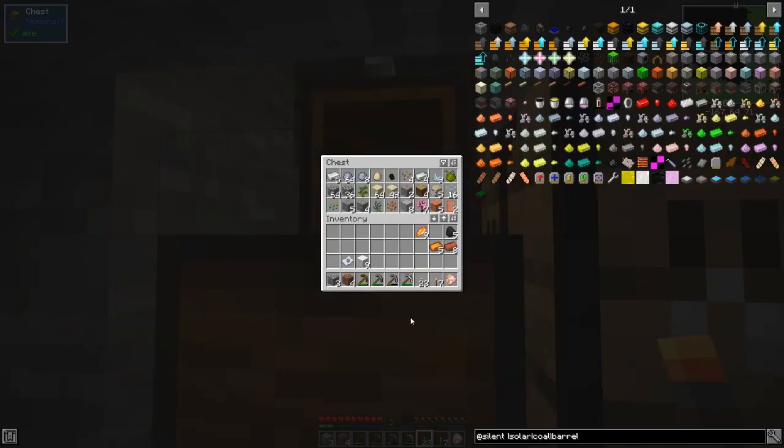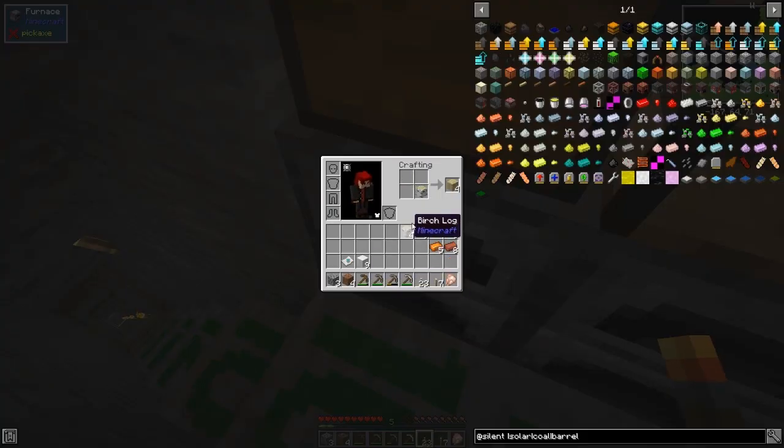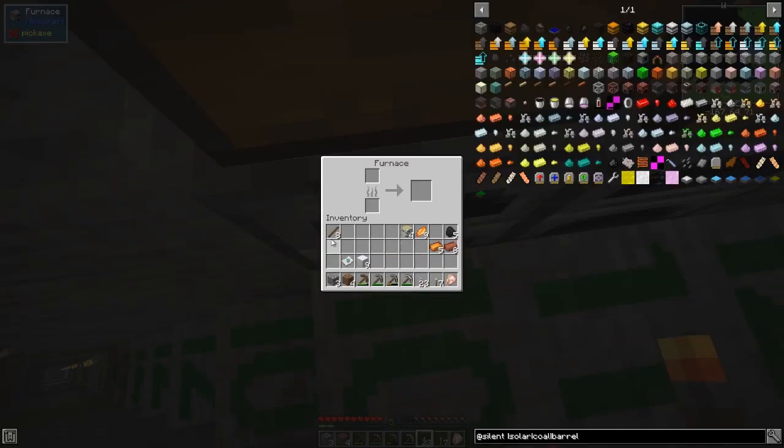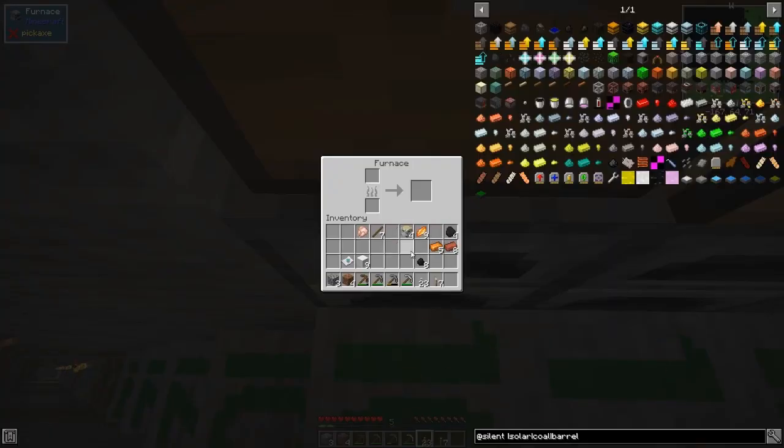I just need some wood — I sorted out my inventory a tiny bit. I want to cook some chicken. You can craft coal into mini coals — you get eight mini coals from one coal, and one mini coal smelts one item — so it uses just one mini coal to cook this chicken. And there we go — we've got our roast chicken.